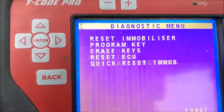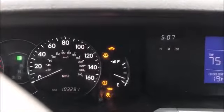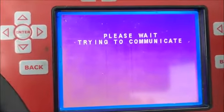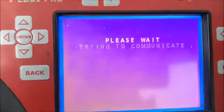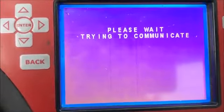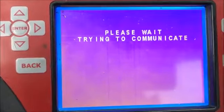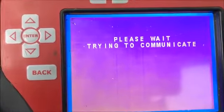We'll go down to special functions and do a quick immobilizer reset. Watch the security light at this point — it's going to stay solid. Once it stays solid, you'll know you're on the right track. Sometimes you'll get 'procedure complete' on the screen, and sometimes it'll say 'communication failed.' Either way, as long as that light stays solid, you're good to go.